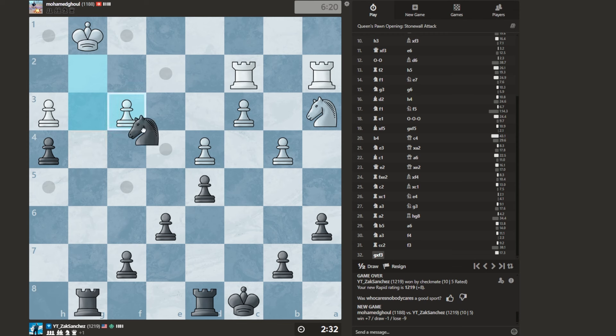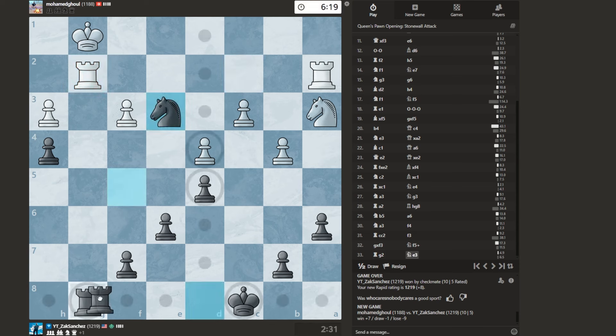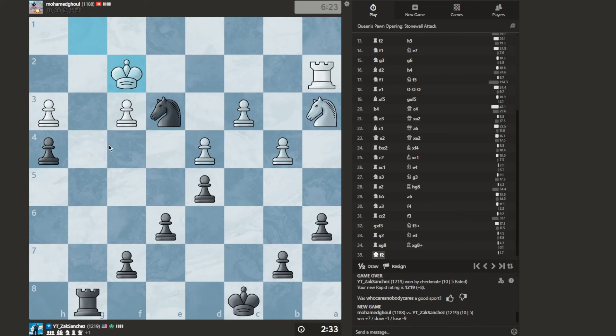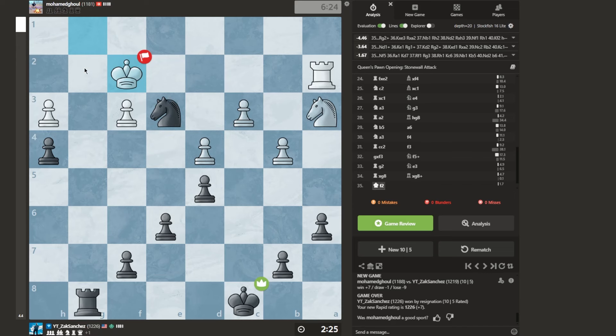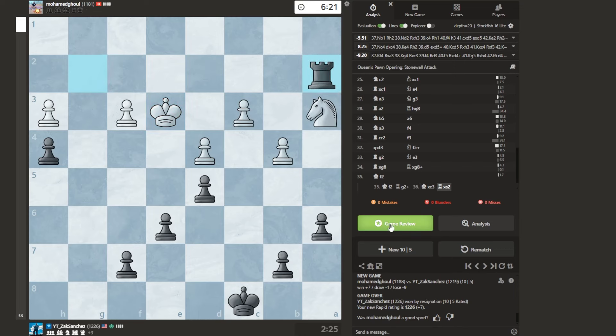Maybe it wasn't a good move. I also have this idea — I guess I can still play this. We have check. What now? Why did he resign? Oh, because I had this — check, here. Yeah, there we go. That's why he resigned. Good game.